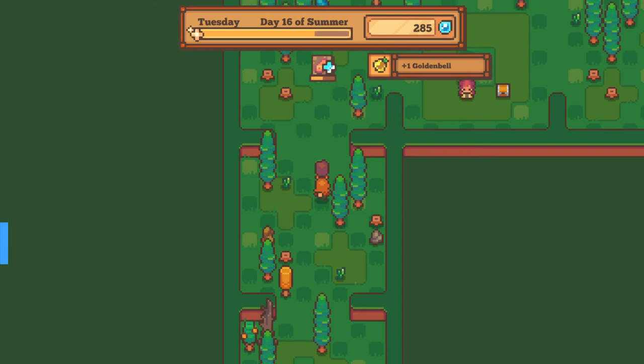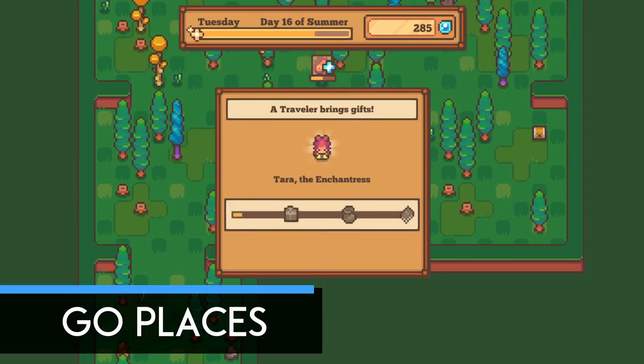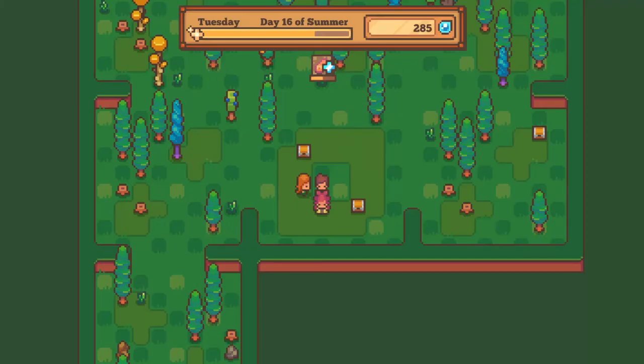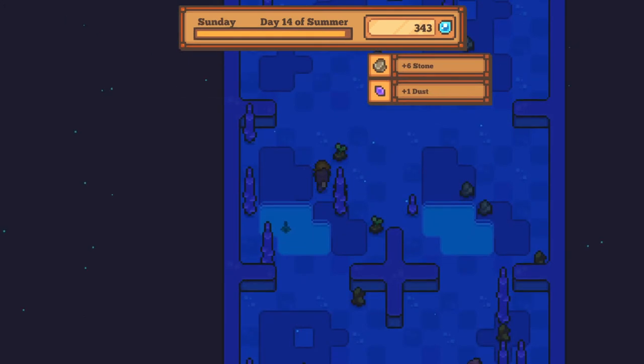If you have anything left at the end of the day, you can head into the Endless Forest or Dust Caverns to find some chests or talk to NPCs who may have something for you. All of this takes no energy, and when you visit all these places, don't forget to donate whatever you can at these points as well.